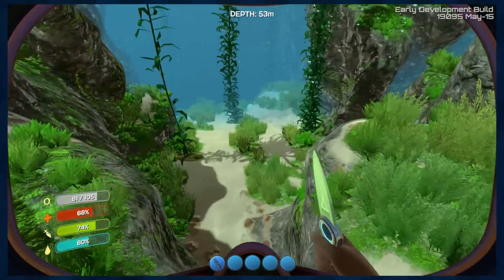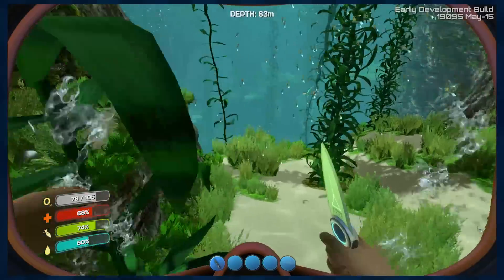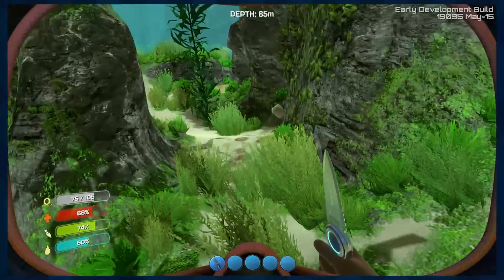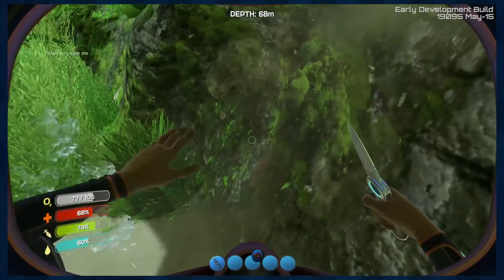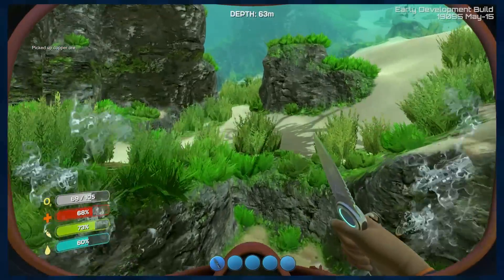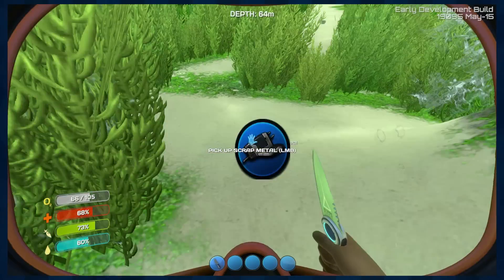We still have more air than we normally would with just one tank. So we don't need more of that. We can cut up the creepvine real quick to get some quick nutrients, I guess. But that's just silly. Copper ore! Sweet! Now we can make — I've already forgotten what it is that we could make with the copper. That's okay though.